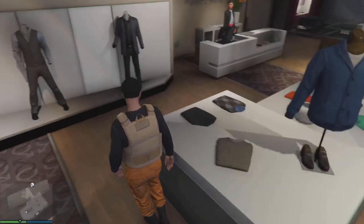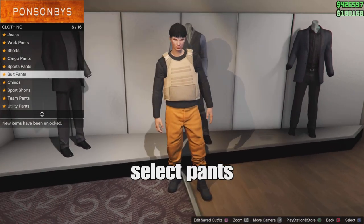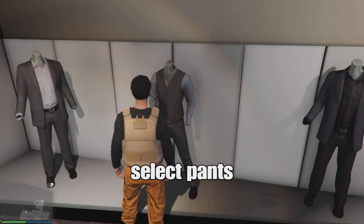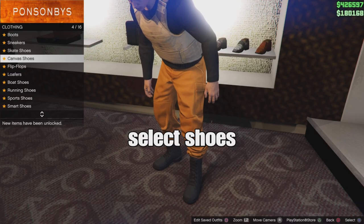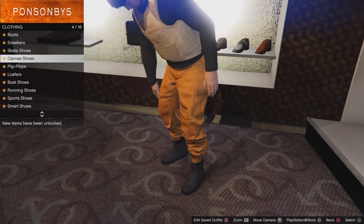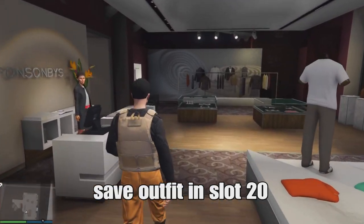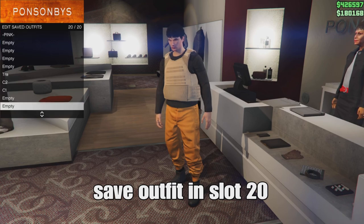For me, you can select some random pants and shoes for your outfit. I'm using joggers, so select some pants or joggers and shoes as well. You want to save your outfit in slot 20 because it's easy to merge your components — you can go once to the left and boom, easy. So save your outfit in slot 20.